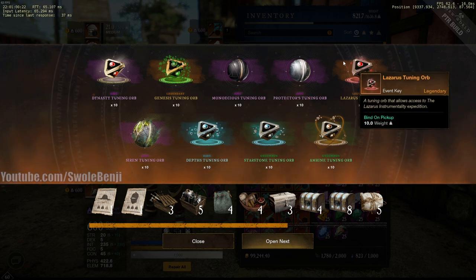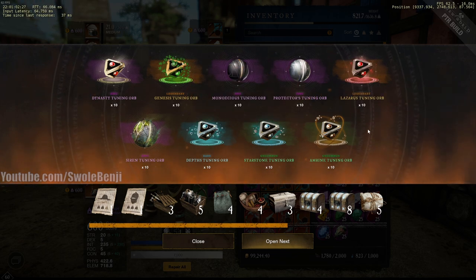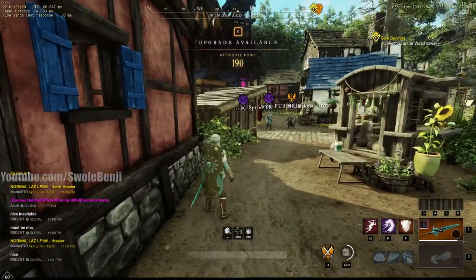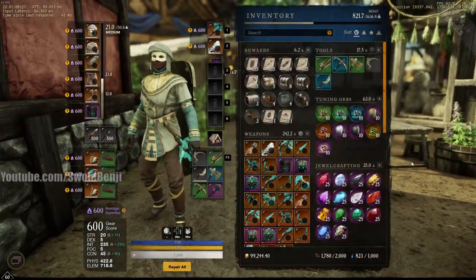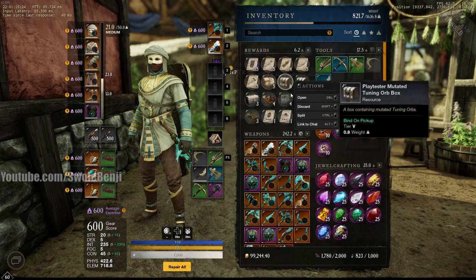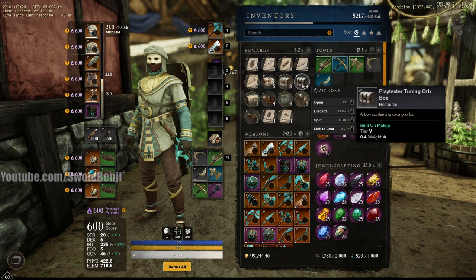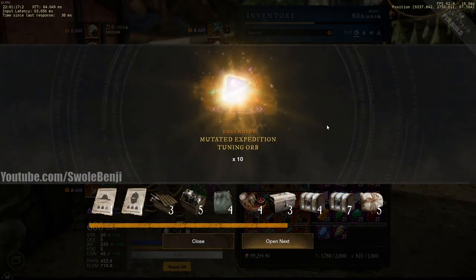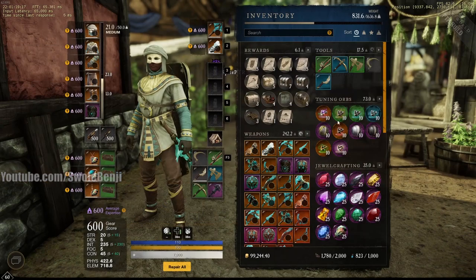These mutated orbs look slightly different in color — maybe it's just my monitor. Anyway, now you can go do dungeons. If you have friends, get them on the test realm, run dungeons completely free, practice strategies and try things out without paying repair bills or worrying about drama or stress. We just got 10 mutated tuning orbs — that's the new thing, and I have a video about that.